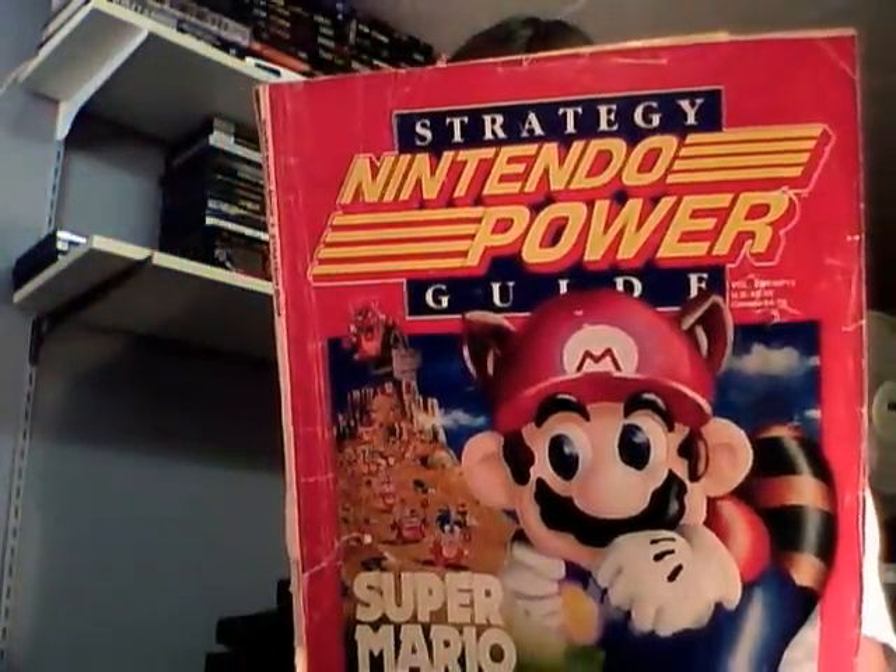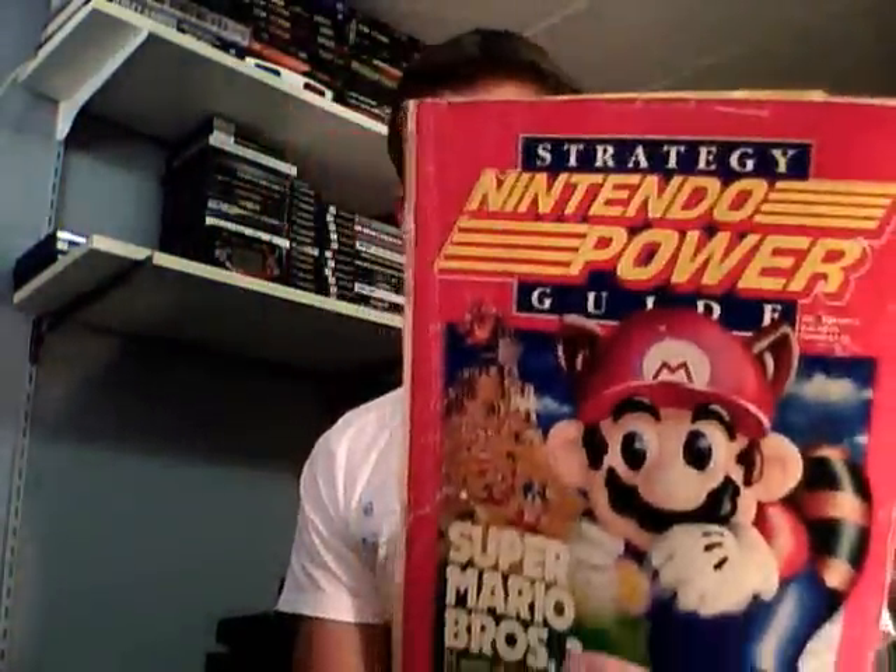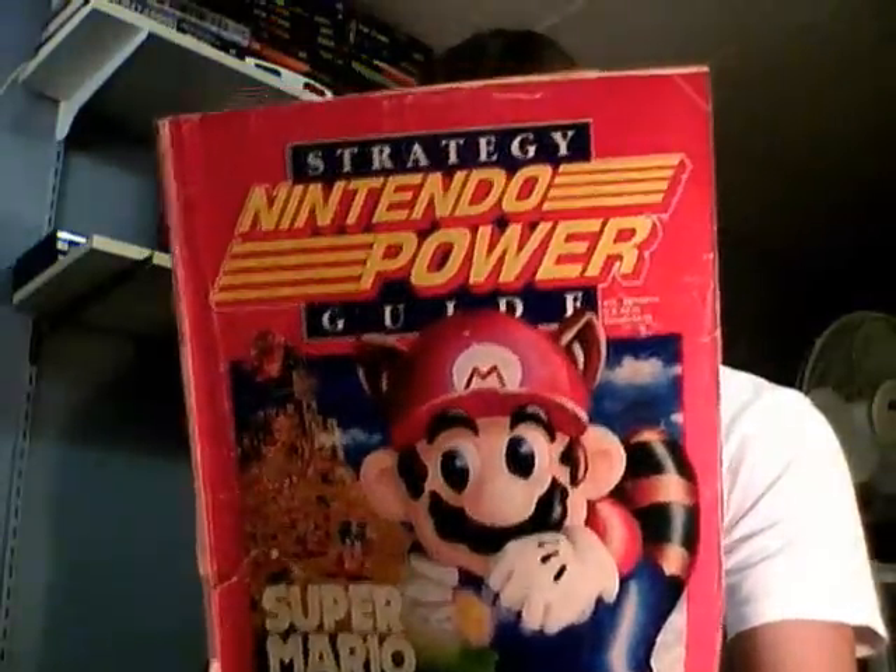I'm a huge sucker for anything Nintendo Power related. My buddy found this in his mom's basement and gave it to me — it's Nintendo Power Volume 13, an entire issue dedicated to Super Mario Bros. 3. It's in rough condition but I don't care because it's old-school and I love it. Flipping through it, there are so many secrets and areas I never found when I played through the game years ago.